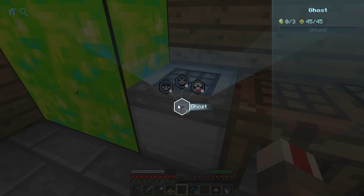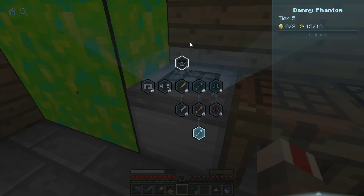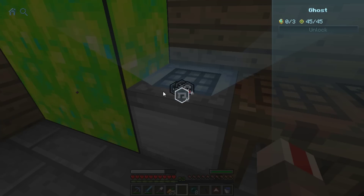Danny Phantom's thing! Oh, how do you unlock that? 45 levels! Easy! So yeah, those crystal things. Look at Danny Phantom's thing. Oh my God! It's a tier 4 or 5 set. Weirdly makes sense.